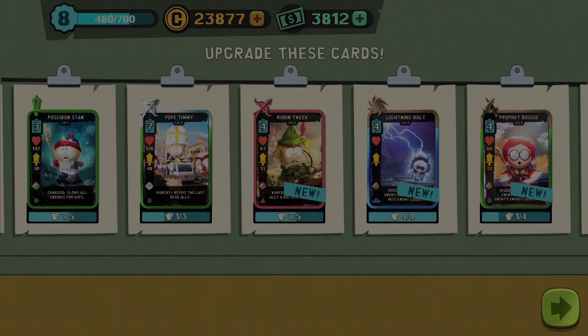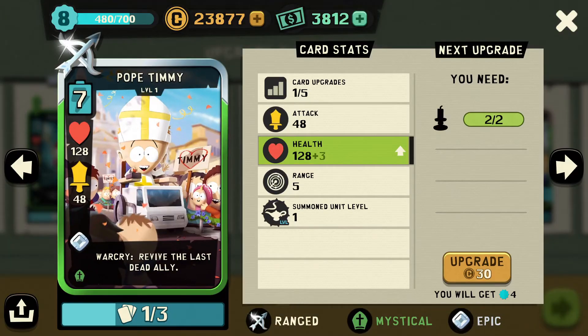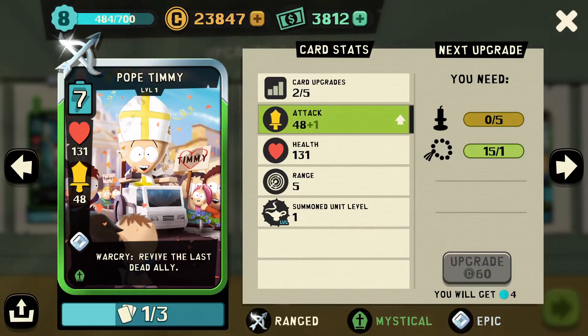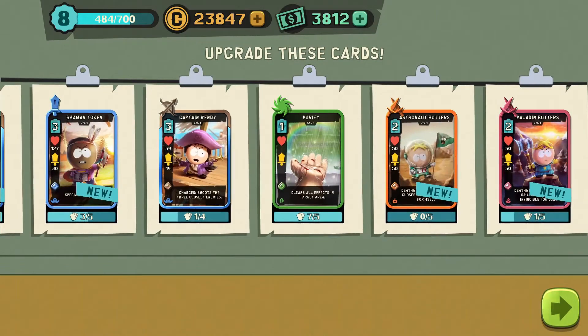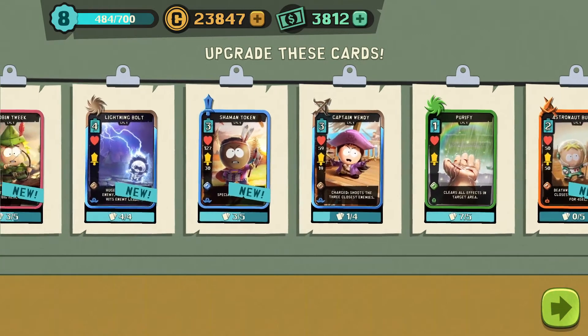We also got a Pope Timmy - this was a card I bought. I think it was in Butter's shop - actually he was in a locker, he was a rare in a locker so I just kept opening lockers until I got him. If there's a rare in a locker I'm not going to let that go. I've got two candlesticks so let's put an upgrade on him - there we are. Now we need lots of candlesticks. Hopefully we get more candlesticks as we play through these levels so we can upgrade rares and above.